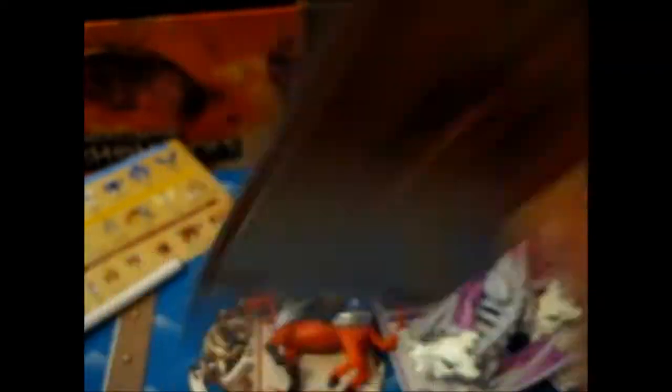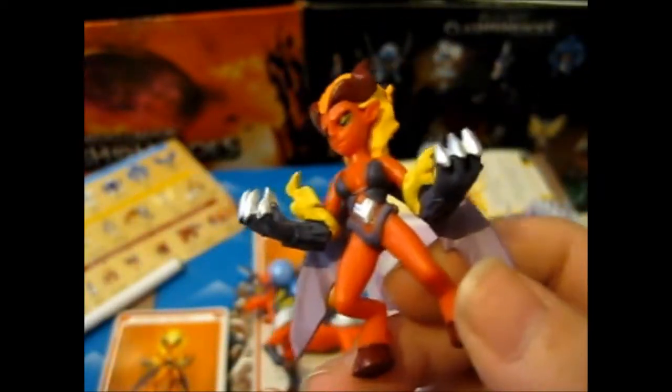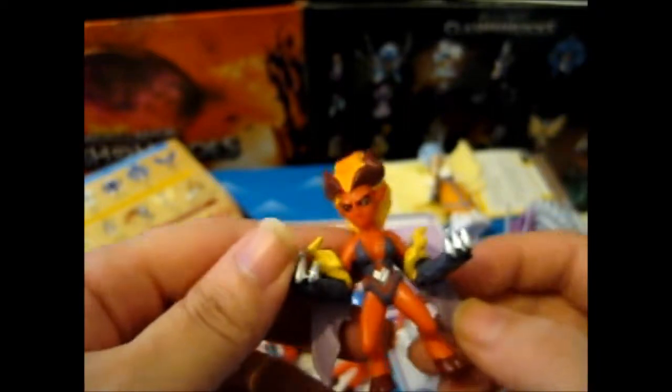This last one is the succubus. I think I've only gotten one of these ones, so that's nice. And we've got the black Necro marble. Here is the succubus — those very menacing claws, doesn't really wear much of anything, you've got the flame hair, you've got the bat wings, you've got the hooves, and the horns.